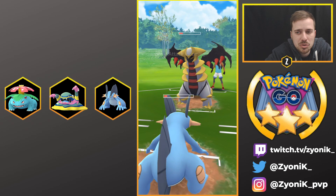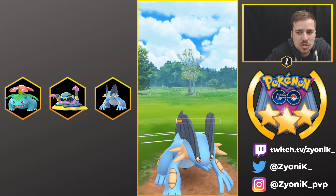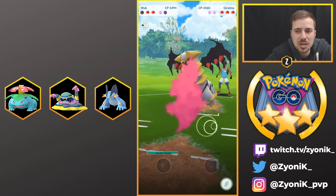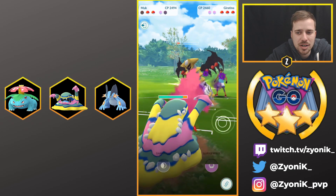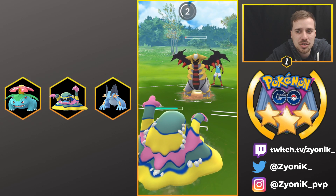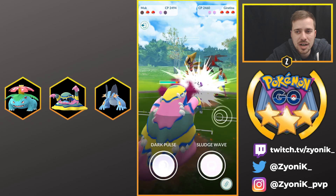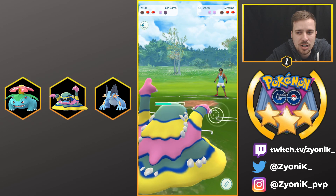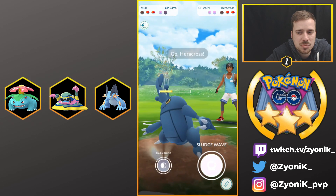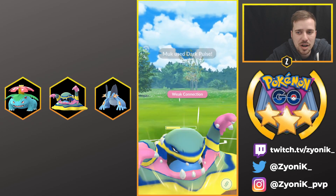We land another Hydro Cannon but he pulls the trigger on Dragon Claw, so I let Swampert go down - it did its job. Bringing in Alolan Muk. Things get a little dicey because he still has two shields, so I need to over-farm on energy. I can't use Dark Pulse against Giratina yet, I need residual energy and to farm him down. Dragon Claw isn't doing much to us so we completely farm for energy, and I see the Heracross coming in from the yellow health bar.